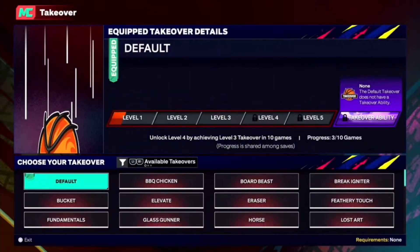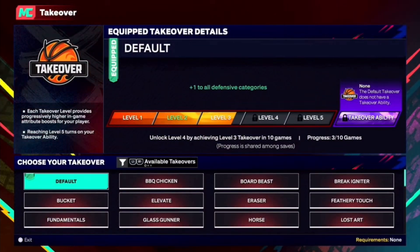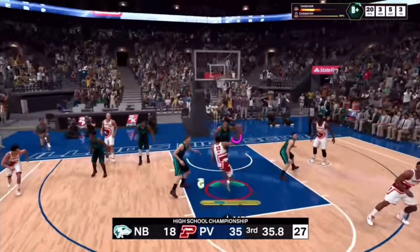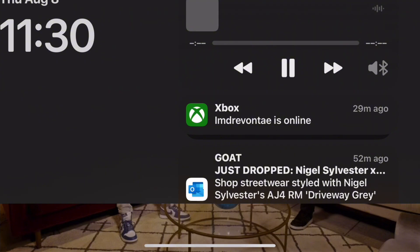Heading into the takeover system, as you guys see we have five levels of takeover, and then you officially get your takeover. So basically each level it'll add attributes to your player. So let's say level one I get plus one on three, level two I get plus two on three, level three I'll get plus three on three, and then et cetera.